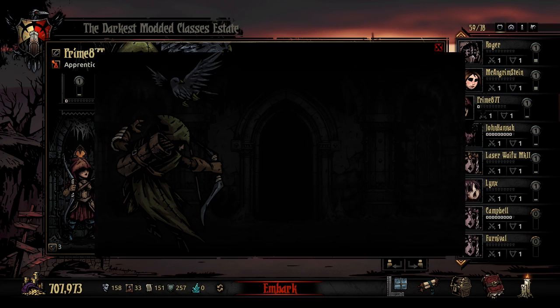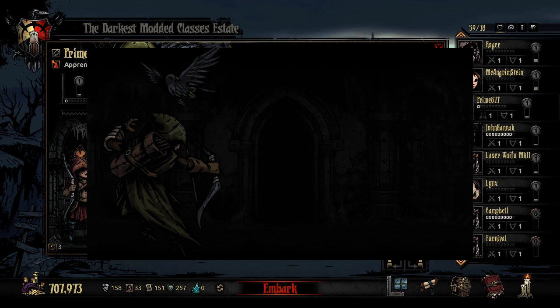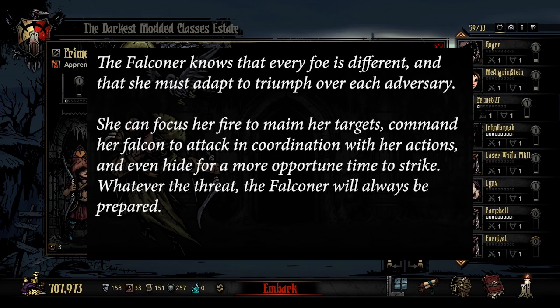A defected criminal, the Falconer specializes in disrupting the enemy team and taking advantage of her prey's weaknesses. She fires a steady and reliable volley of arrows while her Falcon attacks from the skies to create opportunities for its master to finish her victims. Should she be caught in the front ranks, she is not left helpless. She can perform a hasty retreat, execute hit-and-run attacks, or catch her foes by surprise with a flanking attack or improvised stab with an arrow. The Falconer knows that every foe is different and that she must adapt to triumph over each adversary. She can focus her fire to maim targets, command her Falcon, and even hide for a more opportune time to strike.